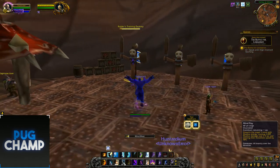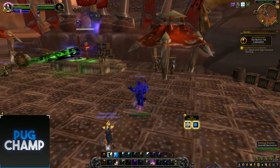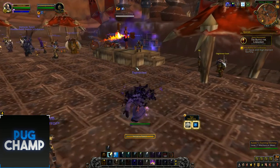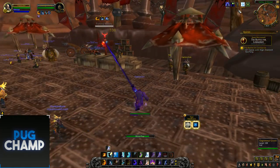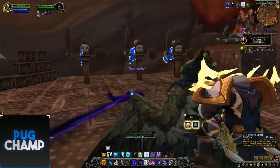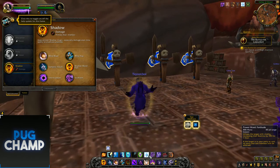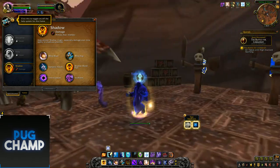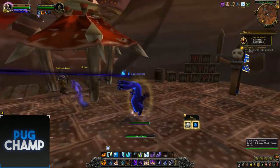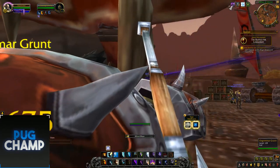As you can see, Mind Flay — I don't think it's currently working, it's missing, that's why. I can dot this one up. I'll quickly do bubble so you can see, and I'll do a buff as well so you can see that animation. I'll use Void Eruption. It's pretty cool — I just wanted to show you the animations for the priest.